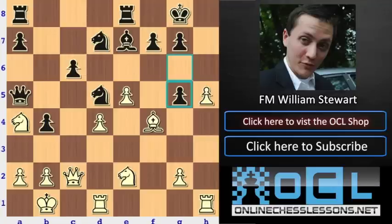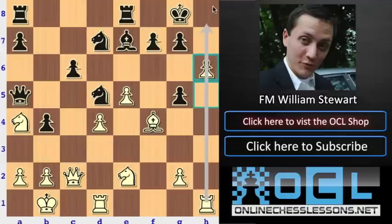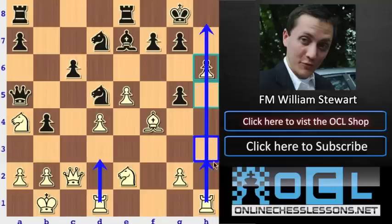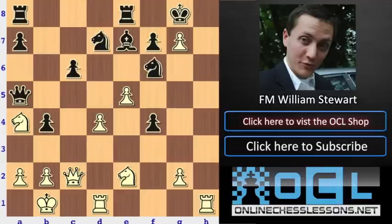After h5, black plays g5. And now h6 — Carlsen just ignores that the piece is hanging and realizes he controls the h7 square. If he can open the h file, rook d3, rook h3, he can get some heavy pieces over there really fast. So h6 forces g6. If he takes the piece, he's just going to take here and he sacked a piece — but how do you stop getting mated? Knight f6 is probably the only move to try to control this square, and you're still probably going to get mated.